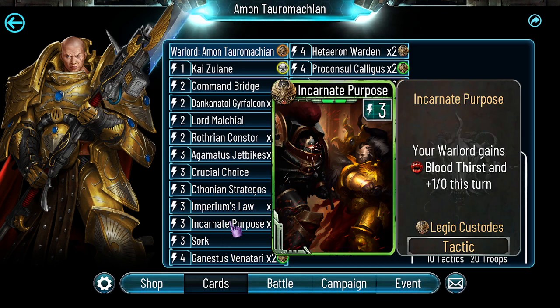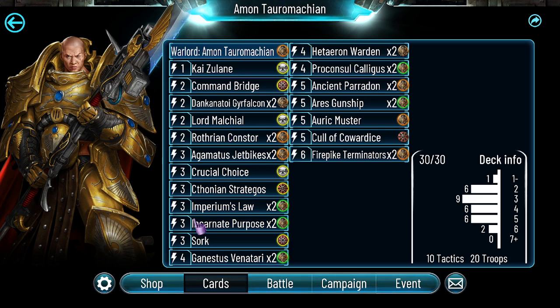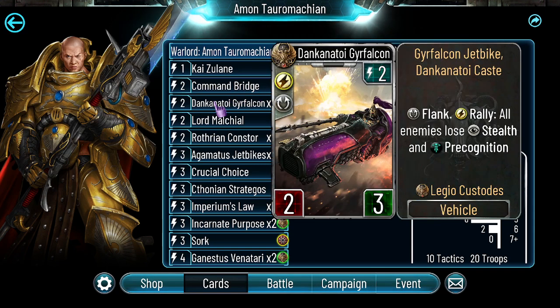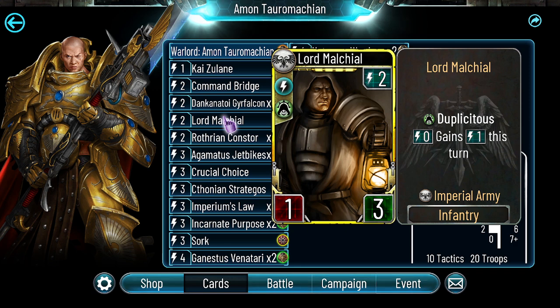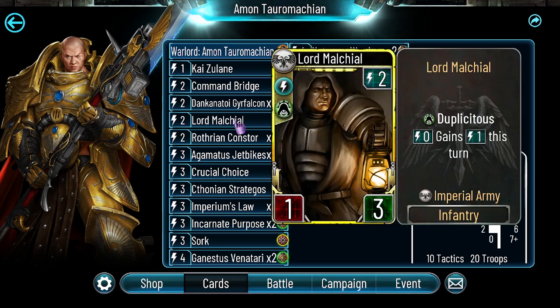A similar role is filled by Strategoes and Sorc, which are basically card generators. It's not really any other particular synergy about them but I think they're pretty good. Then we have Command Bridge — since Custodes have great tactics, I think Command Bridge is an auto-include. We have Gear Falcons: I think this card is great, it's a nice cheap flanker, deals with stealth, deals with precognition. Malkiel sometimes lets us snowball the game — we can play Aetheron Warden on turn 2, it's just a really solid legendary to play early.